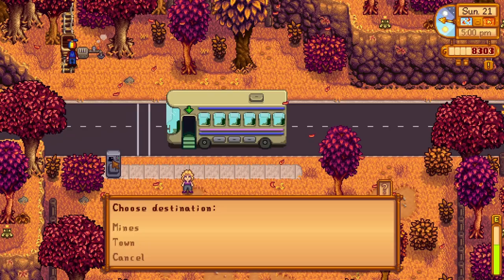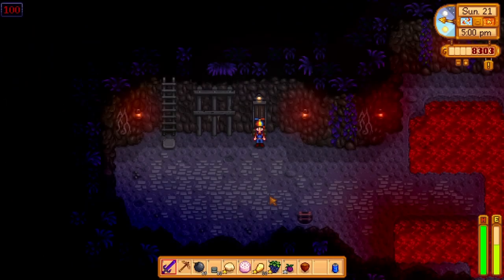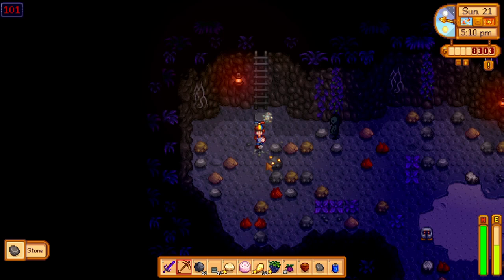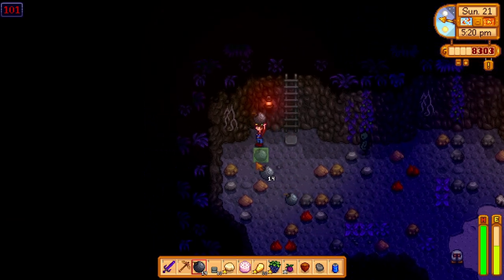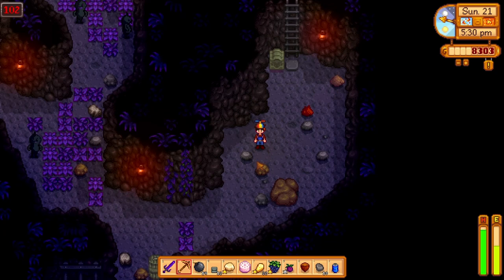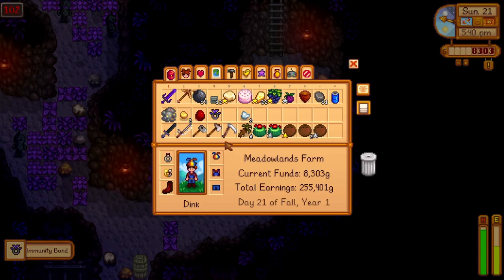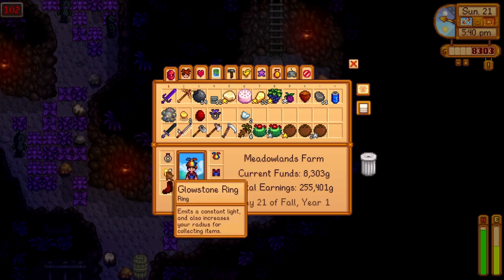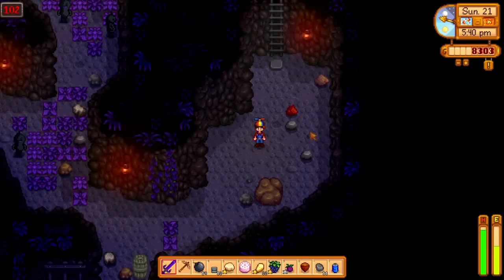Well, guess what? I'm just going to go to the mines and maybe we'll try to get down. I'm going to toss a bomb down. There we go — stairwell. Immunity band, let's check that out. The top of the ring is made from enchanted purple wool — plus 4 immunity. Magnet ring. I'll replace the magnet ring with that. We'll see if it makes any kind of a difference.